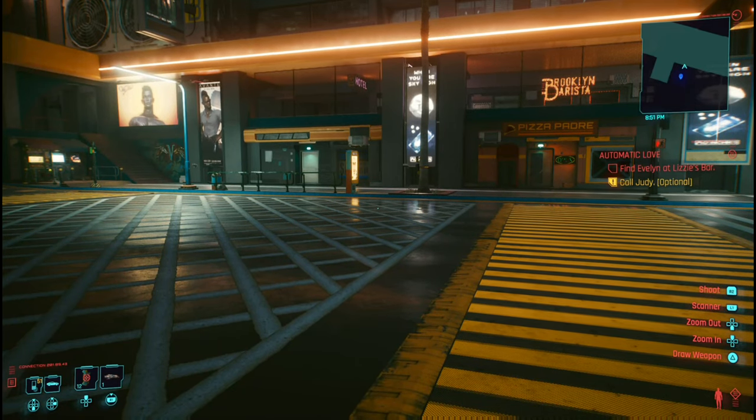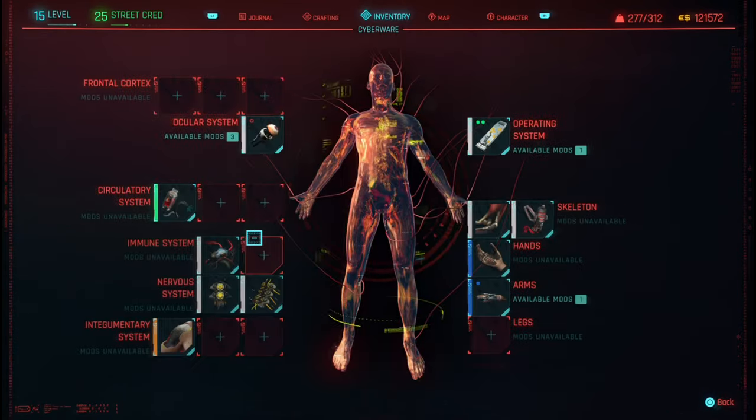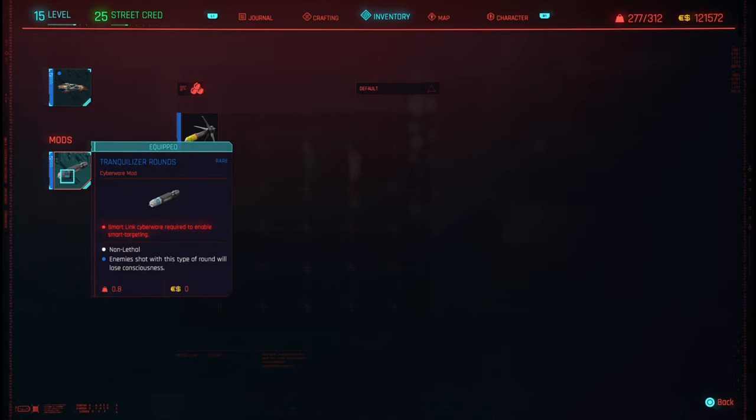Hi guys from Skullbusters, and today we're on Cyberpunk 2077. This is going to be the location for the tranquilizer round. What I mean by the tranquilizer round is simply the way you've got your Projectile Launch System activated. You're going to use the tranquilizer rounds because this weapon is very overpowered.